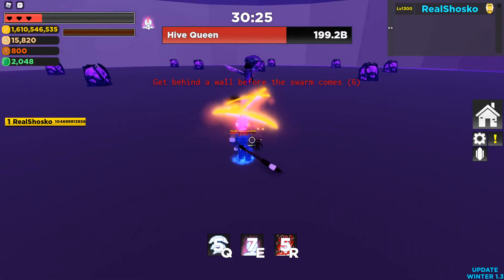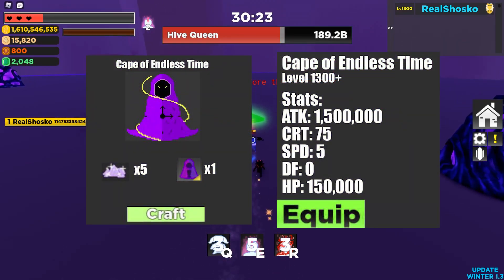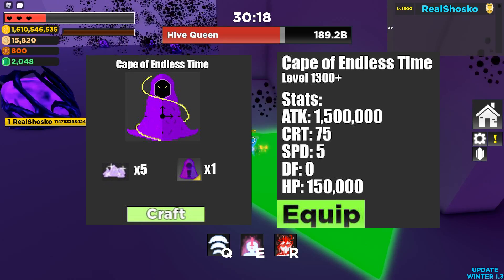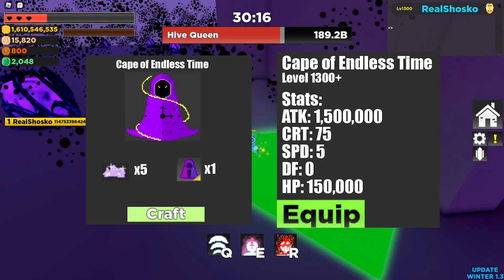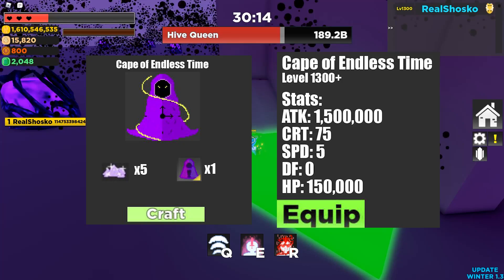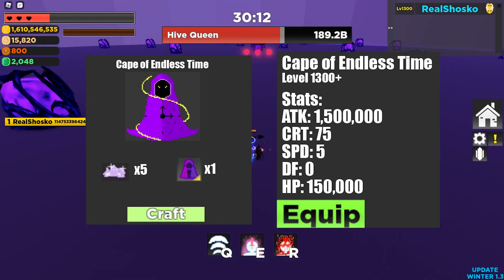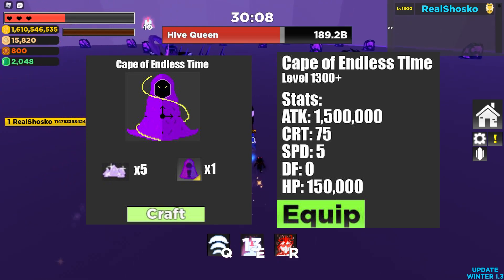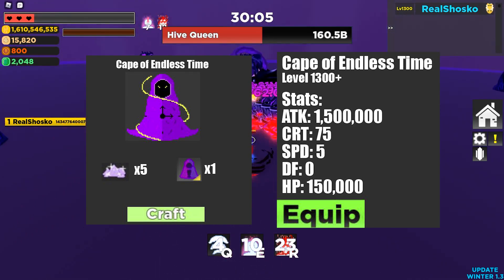The next piece of gear I want to talk about is the Cape of Endless Time. This is basically the opposite of the Cape of the Stars. It requires five fallen time fragments and one Cape of Pressure, so very similar recipe. It does 1,500,000 attack, 75 crit, 5 speed, no defense, and 150,000 HP. It is the exact opposite of the Cape of the Stars.